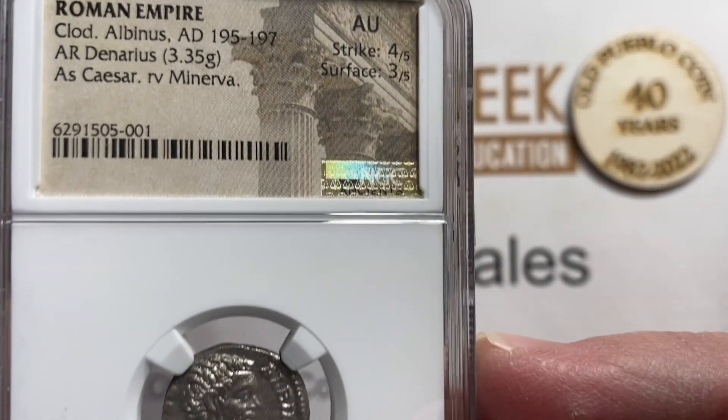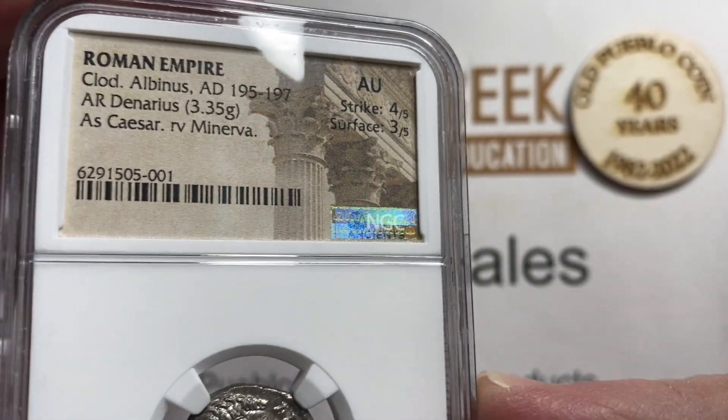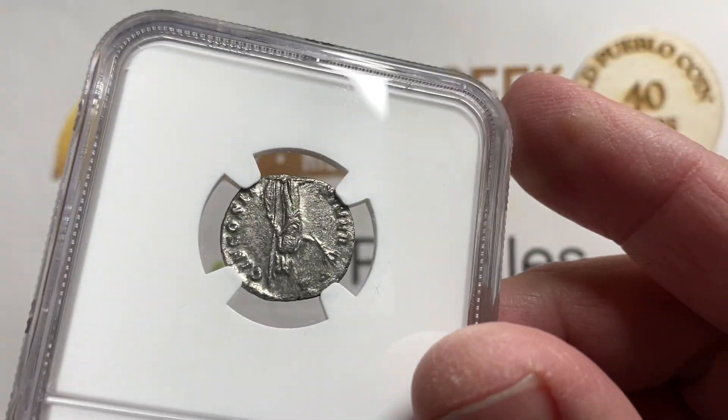Pro tip: if they were only there for two years, their coins might be scarce. This one is AU condition, strike 4/5, surface 3/5, as Caesar.